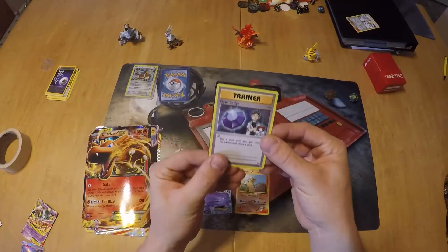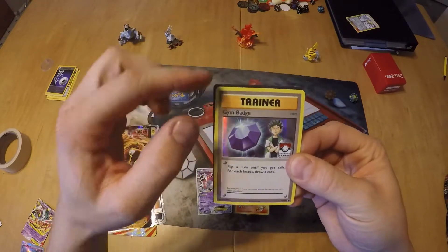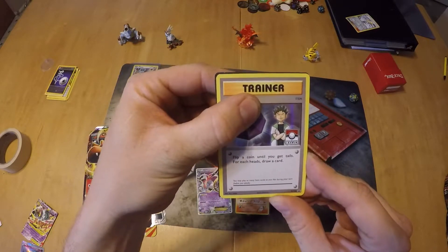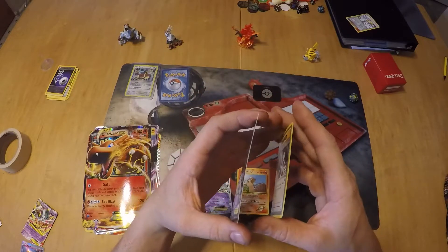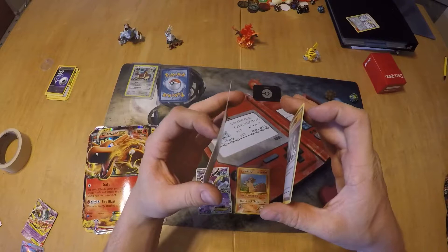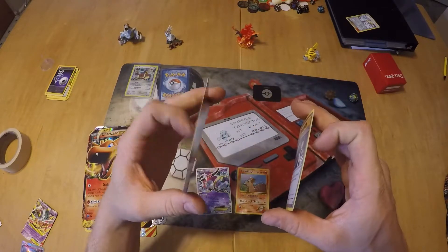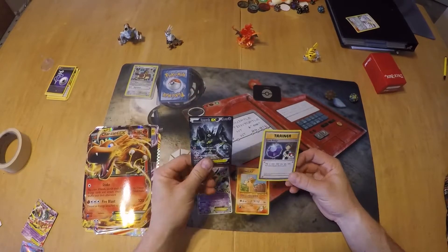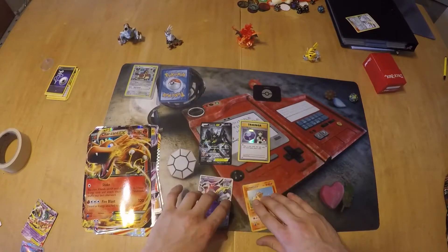It's also slightly bigger, so it doesn't fit into the sleeve as well. I matched up the edges and you've got a little extra here and here — it's just not the right size. You can also tell by the feel. You don't want to fold it because you don't want to damage your card, but fake cards just have a different feel — some might be really thin, some might be really thick.